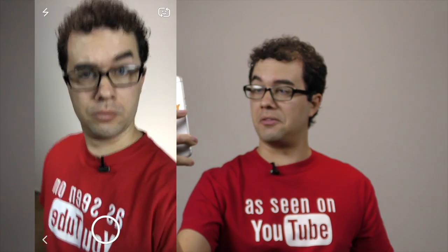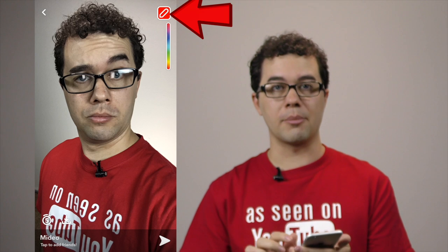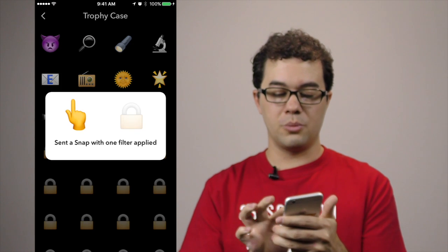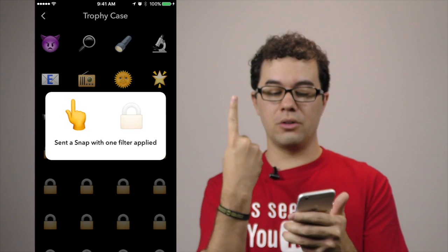Next, just take a random selfie. You'll see a little pencil icon in the top corner. When you slide your finger up and down on the color slider, it changes the color shown in the box at the top — that tells you which color you have selected. Draw a smile on the snap; give the sad face a smile. Then go ahead and send that to somebody. Go back to your ghost and trophies, and you'll see the one-finger filter trophy.